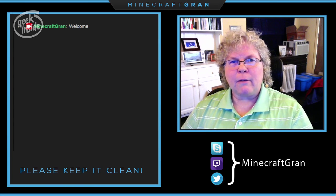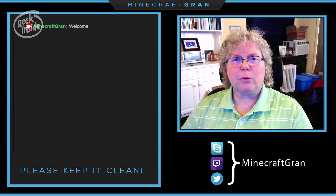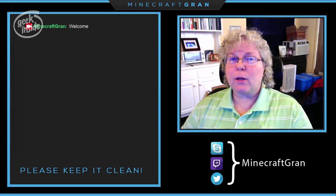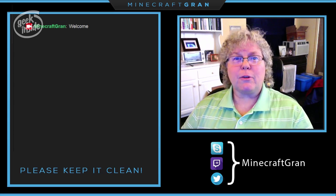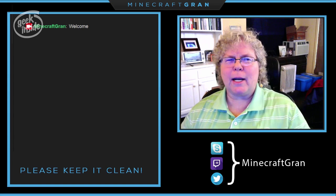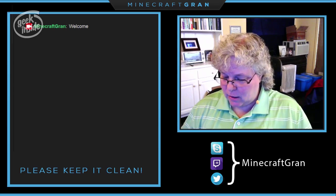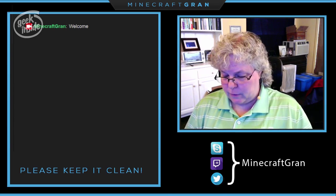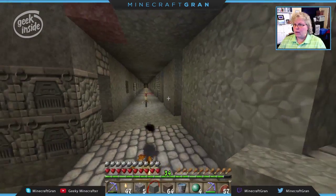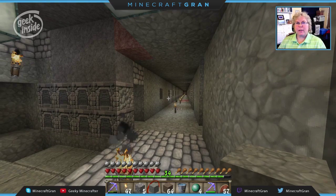There's the mine front, the mine back, some chests — the ability to work. In Minecraft, in order to build something you've got to mine it first; in order to mine, you need resources; and in order to have resources, you have to mine. So there's definitely some mining going to be going on. Okay, hello and welcome — I'm Minecraft Grand, the Geeky Minecrafter, a Minecraft-playing granny.